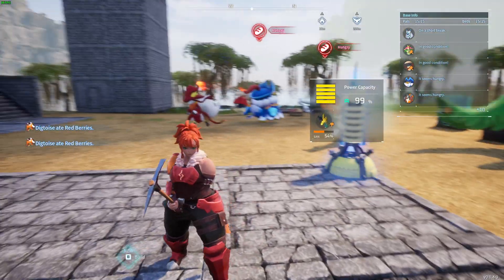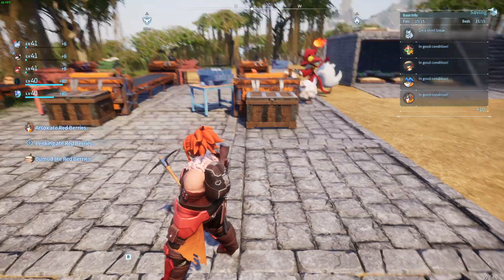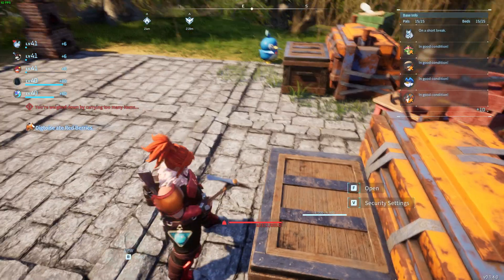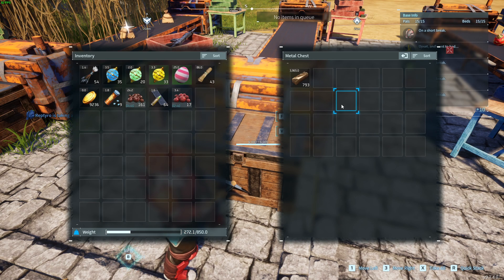This is the best addition I've ever seen in Palworld. It helps you move stuff very easily. Let's say you want to go into this little chest right here and you just have your 800 ingots and they weigh a lot. So you're like, I don't want to move this slow, so you go ahead and put them back in.